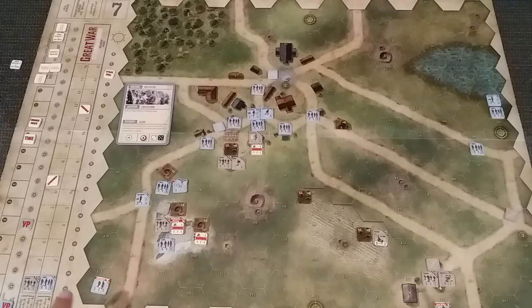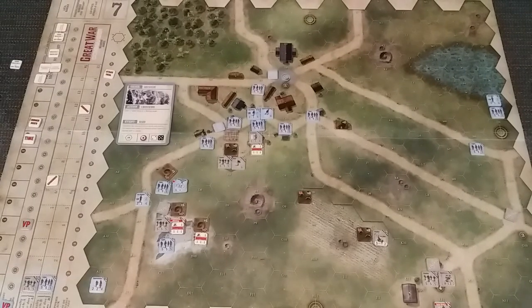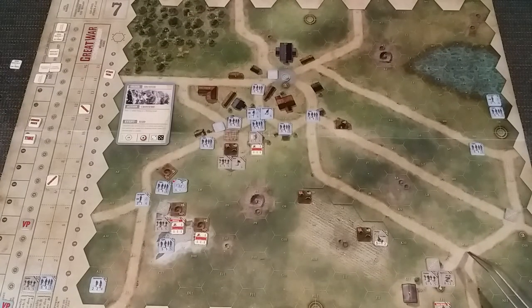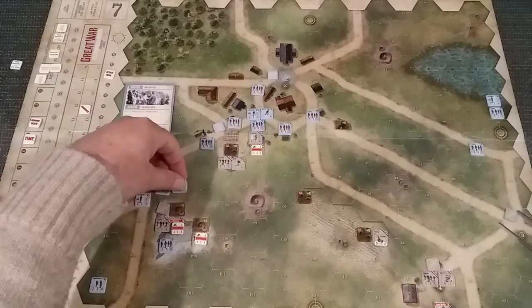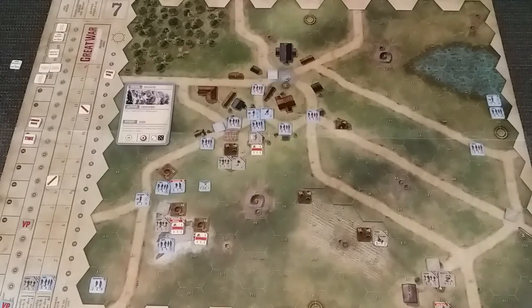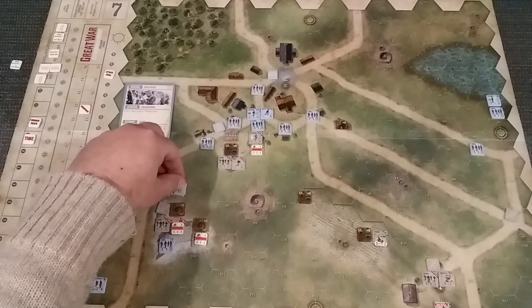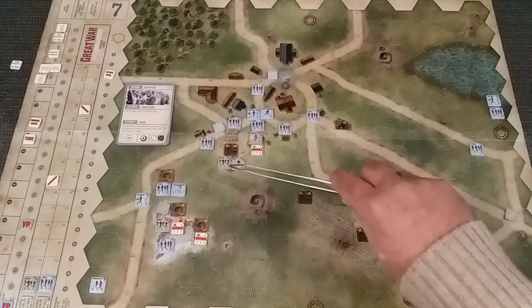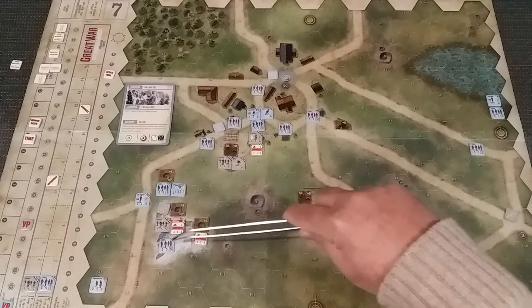Which leaves us with the specialist down here for eight - we get a six and he is back. And we have a French sniper hitting at N10. So it's just as well we moved the Huffman, or else he would have been gone again. That's our recover done. The specialist here, eight plus one is nine - we get a seven and he is back with our machine gun. I would really love to advance into here, but what I think I'm going to do is advance these guys into here, and this guy into here.